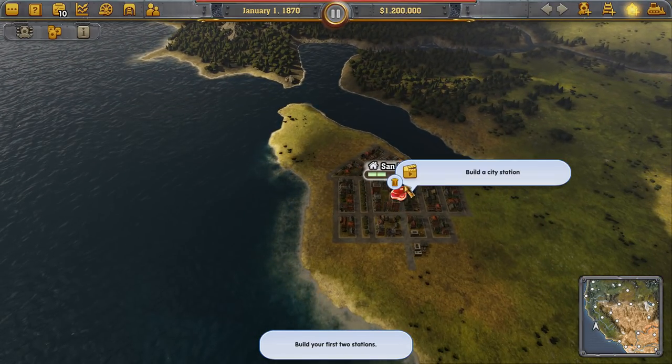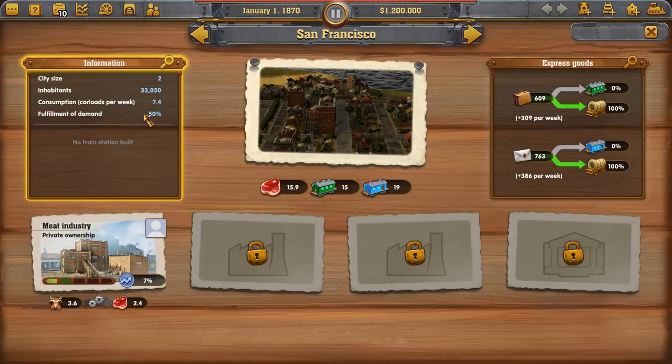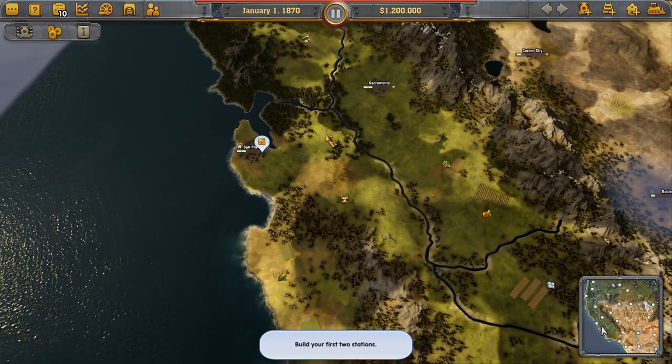Here we are in San Francisco. At the moment, it has a meat industry — this is a private industry, no one owns it right now. It's taking cows and turning them into meat, supplying our demands for meat. We have stock in the city and demand we need to meet. The city also wants wood, corn, wheat, beer, and sugar. Supplying these needs at least 60% fulfillment allows the town to grow.